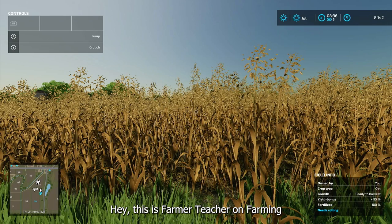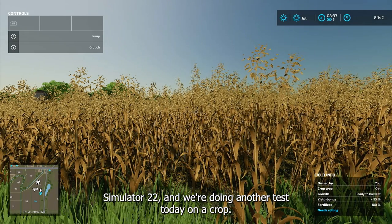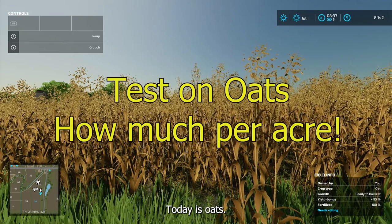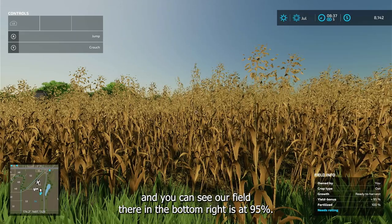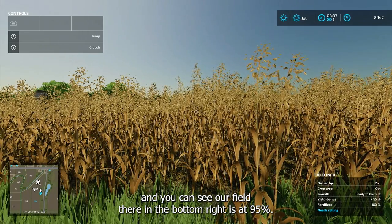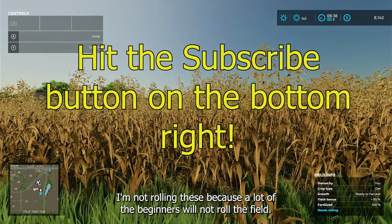Hey, this is Farmer Teacher on Farming Simulator 22 and we're doing another test today on a crop. Today is oats — doing a test on oats. We're on the normal mode and you can see our field there in the bottom right is at 95 percent. I'm not rolling these because a lot of beginners will not roll the field.